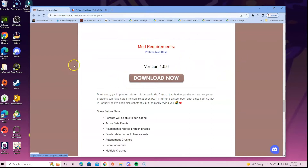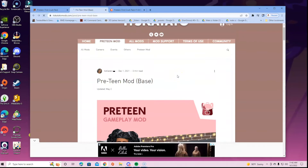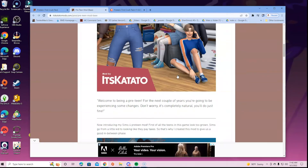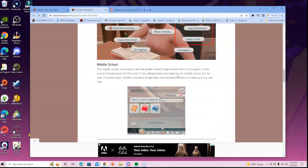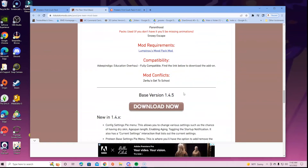I always tell you guys to scroll to the bottom — that's where you will always see the download options. It also lets you know mod requirements. It says 'Preteen Mod Base' — you might need this. For certain mods you have to have a base pack downloaded, which is nothing to freak out about. It's just the way the creator made the mod, and without it you'd probably deal with complications.